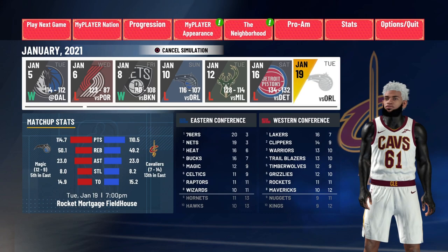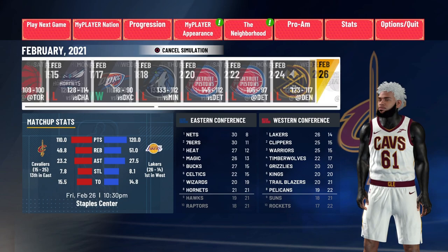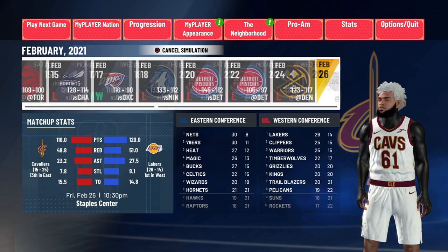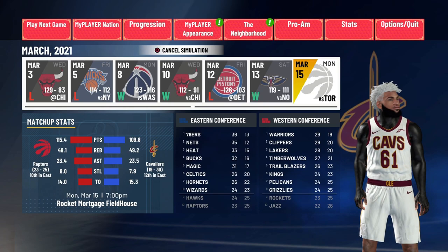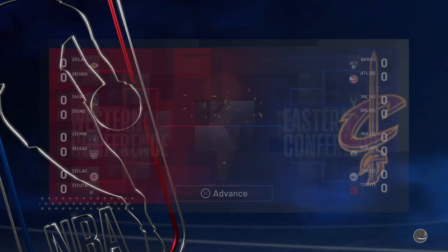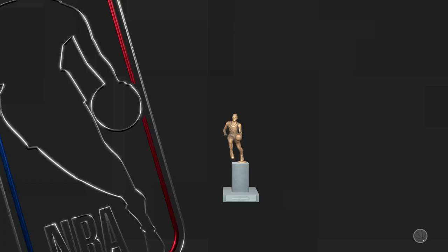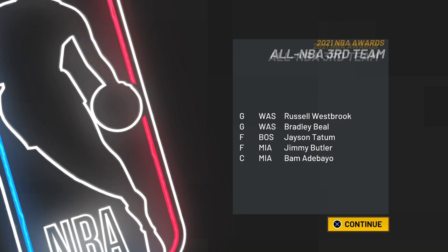A quick breakdown of what this glitch is: you have to do absolutely nothing while getting at least 750 VC every single game. By simming the season to the end, you'll be able to renegotiate a contract and sign to a different team, making a lot more VC. Just let it sim out, let it play out its part. Once you get to the end of the season, spam X to get through the playoffs and move on.